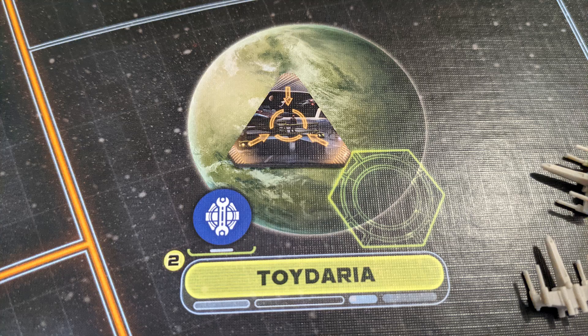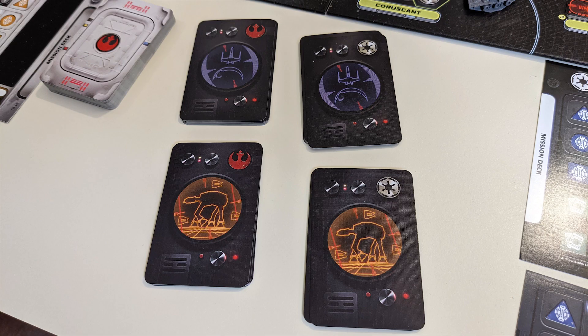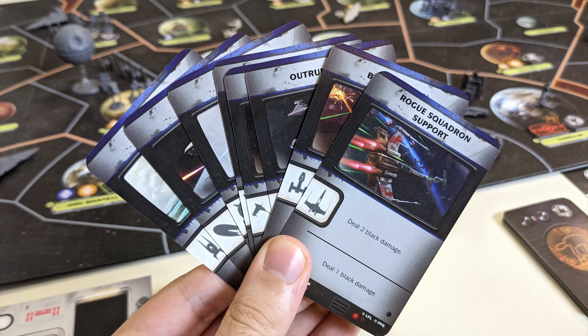Some cards make use of target markers, which can be played onto the board and removed by a lone ground unit for a special effect. A new restriction on leaders means you can only have eight in your pool at one time, discarding any extras. But the biggest changes by far come in the expansion's new cinematic combat style. With this variant in play, players each have their own advanced tactics deck for space and ground combat. At the start of combat, players can look through the relevant deck and choose any card to play face down.